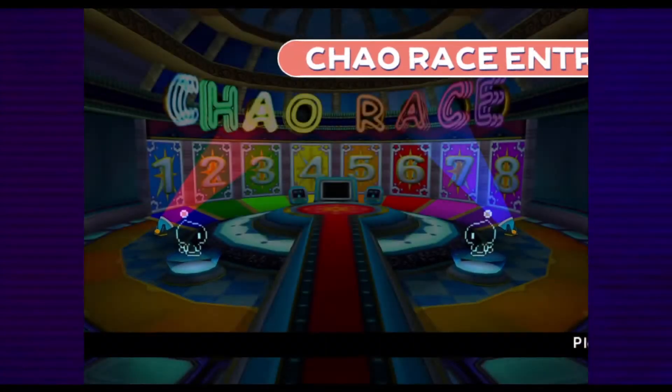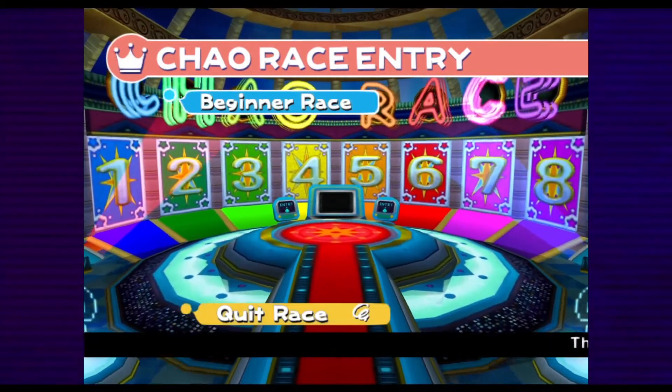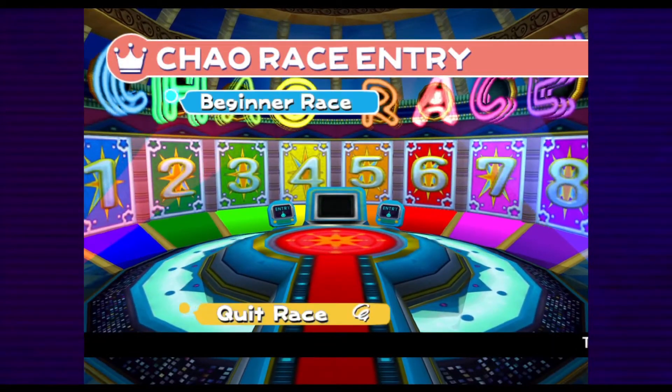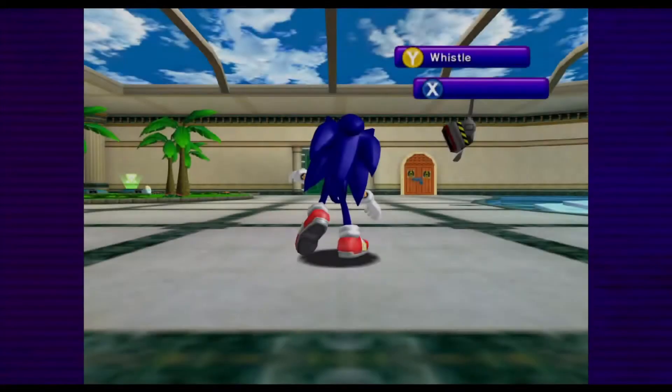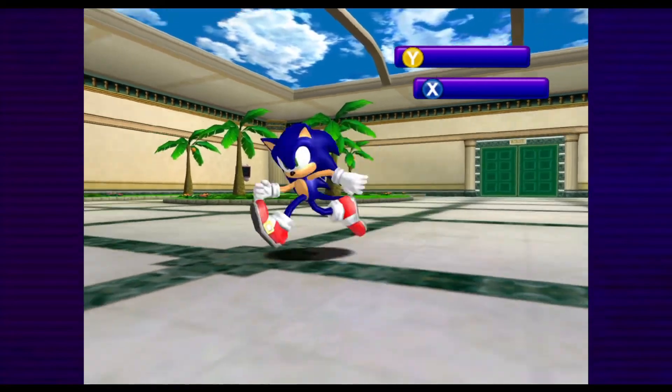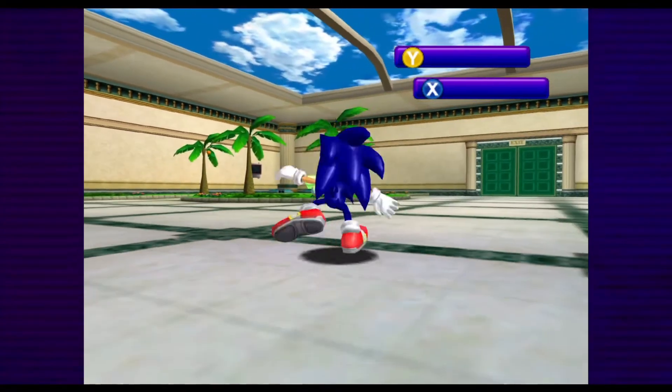This is more convenient — this is where the shop is and where the races are. I think this is the more convenient garden. Can I just point out that this is a very confusing interface? Look at the colors — it's so hard to tell what I'm selecting. One's pink and one's yellow, and blue is I guess that's selected.